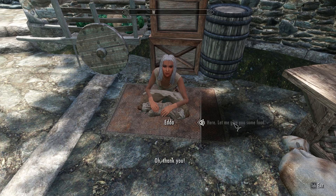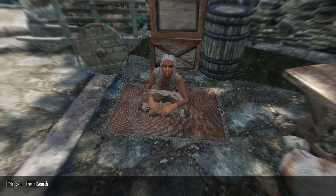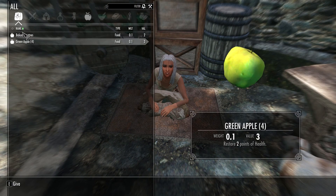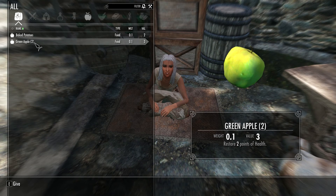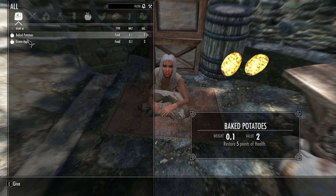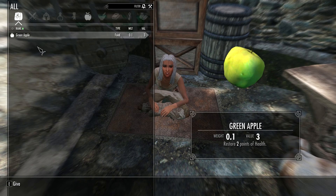Well, as the name of this mod suggests, Give Beggar's Food allows you to actually give the occasional beggar anything from a small potato to a full meal. All you need to do is walk up to them and talk like normal, but select the 'Here, Let Me Give You Some Food' option.